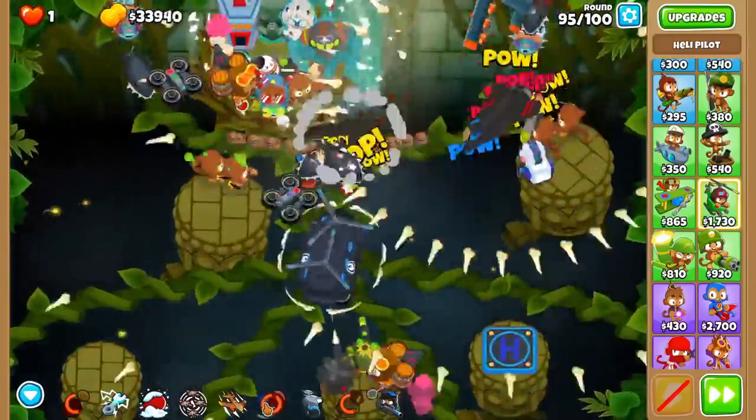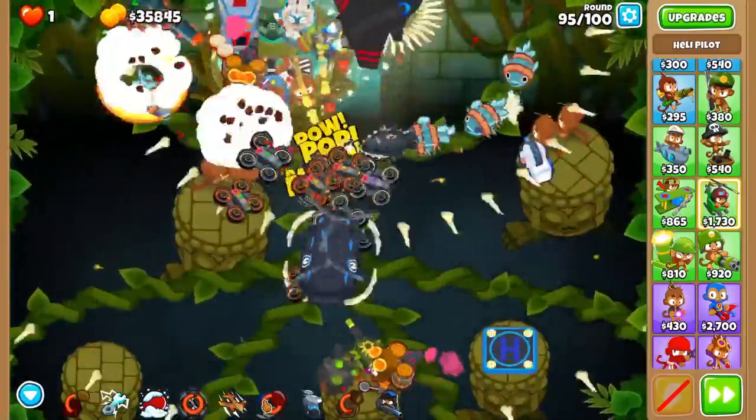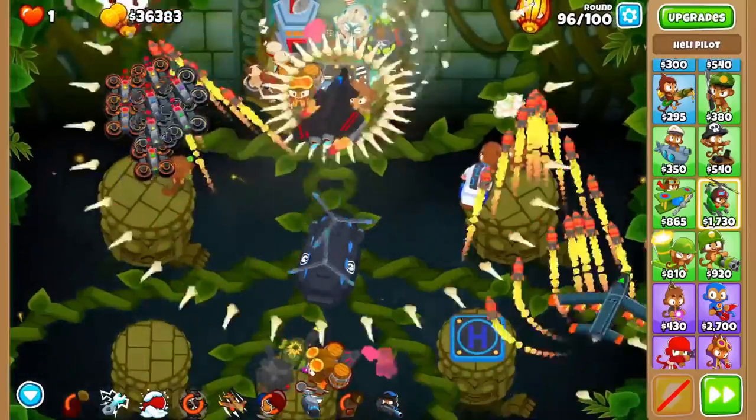The Sky Shredder is one of the strongest monkeys in the game, especially for its price, which makes it a very popular tower for CHIMPS runs on harder maps. But its cross paths serve two different purposes that we are covering today.